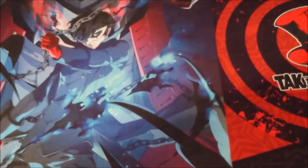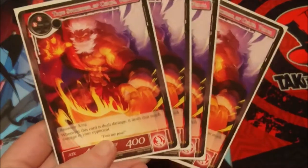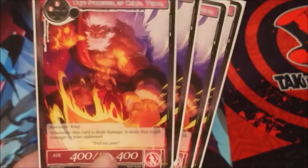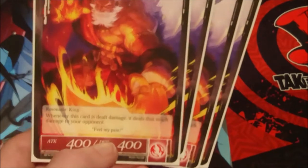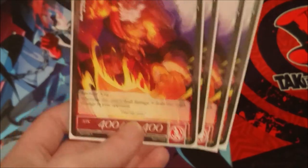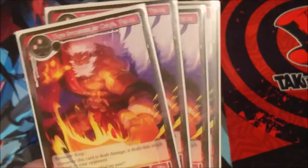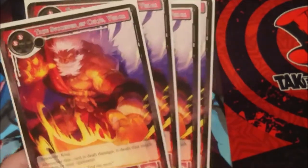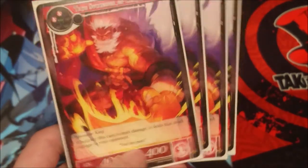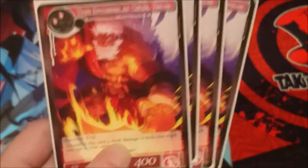Next we have four copies of Vulga, the True Successor of Serto — a two cost 400/400 resonator. I'll be sad to see him rotate out with Alice cluster because he's such a good card for aggro fire decks. Whenever this card is dealt damage, it deals that much damage to your opponent. If your opponent has big resonators without flying, they're very wary of attacking because that damage is dealt to them, so they'll often spend their time trying to get rid of Vulga and maybe ignore Kane.